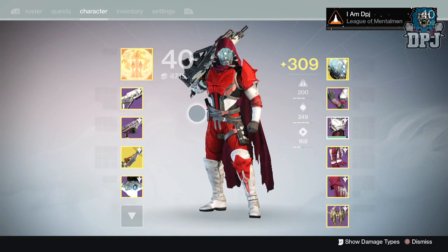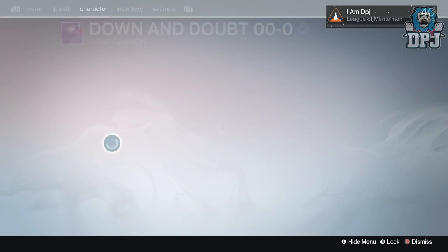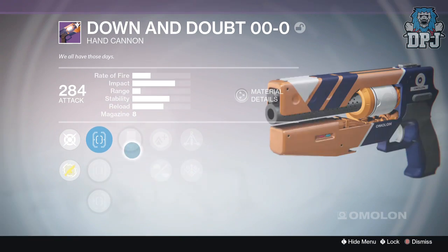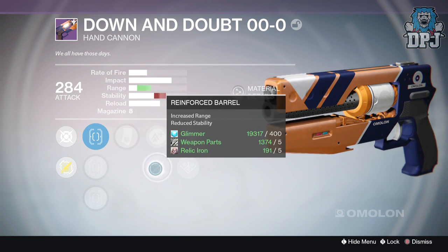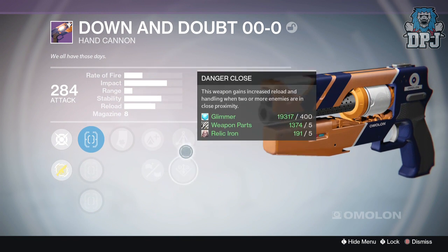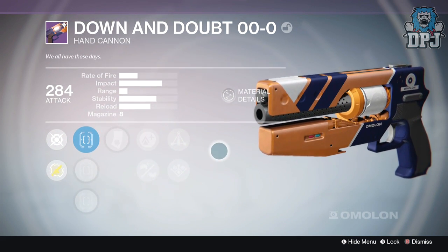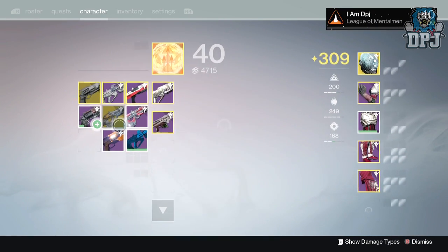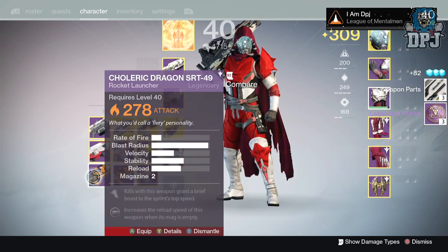Okay, 284. Oh — Triple Tap and Life in the Chamber! So we're looking at: Lightweight, Reinforced Barrel, Danger Close, and Triple Tap. Not really a hand cannon I'd use, to be honest. That's getting dismantled. I'd prefer the marks. What did we get here? That can get dismantled too — not needed.